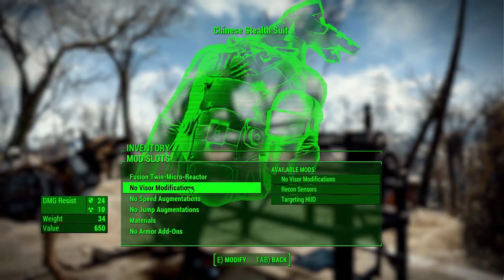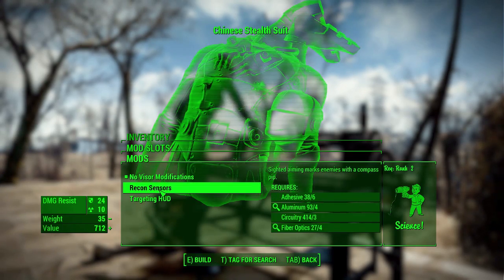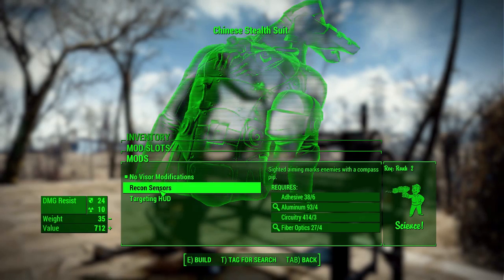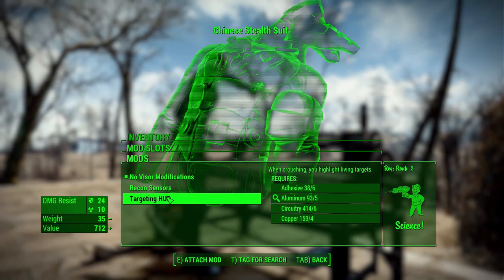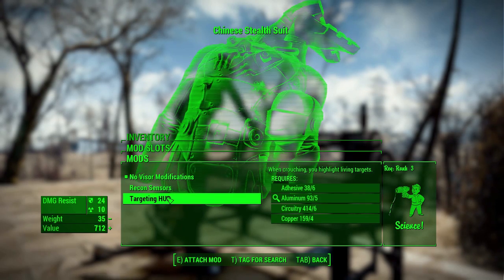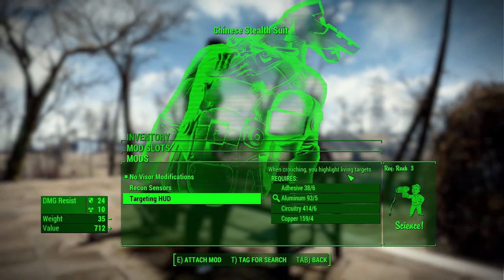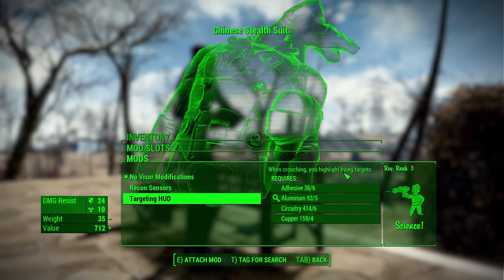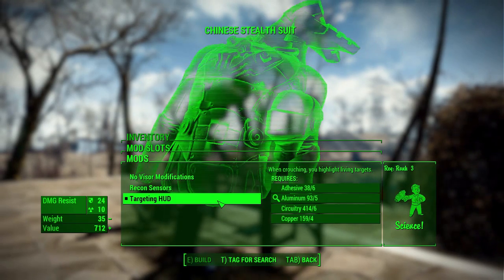As for other modifications, the next we have is visor modifications — quite fun in here. The recon sensor is just like the recon scope: you point at a thing, you mark it, you follow it. My favorite though is the targeting HUD. While you're crouched, it will highlight living targets — but that's not entirely correct, because it'll also highlight robots too. So it highlights basically any and every NPC.